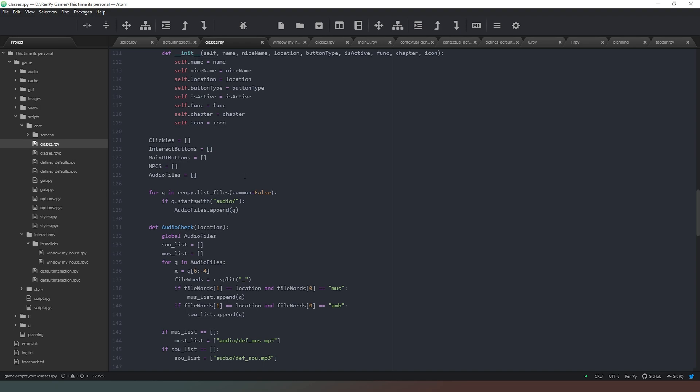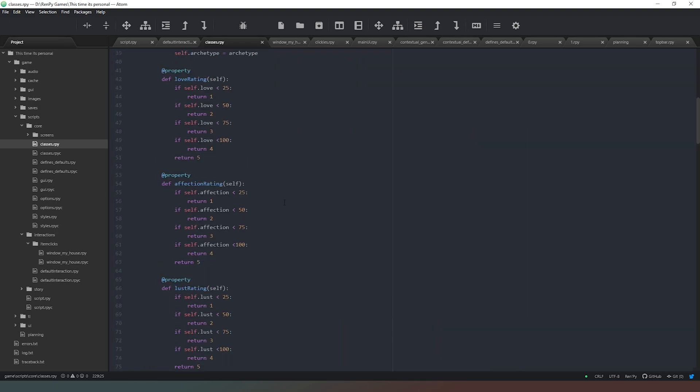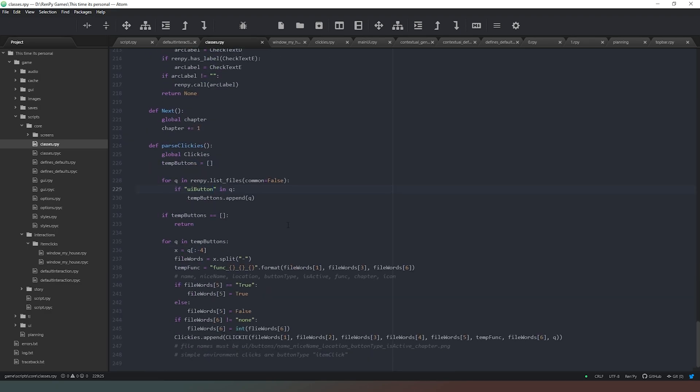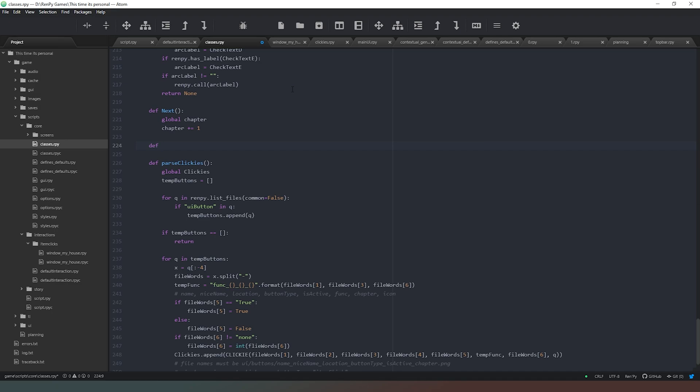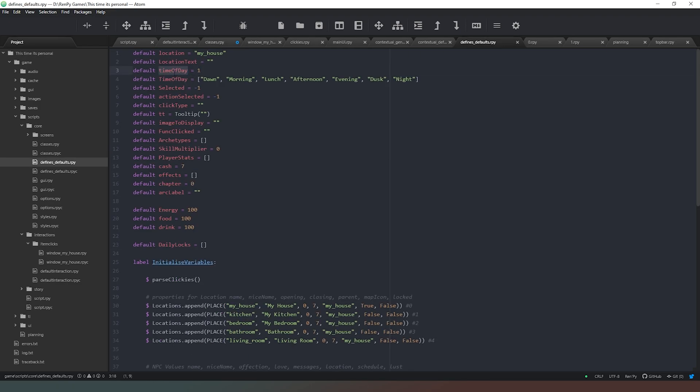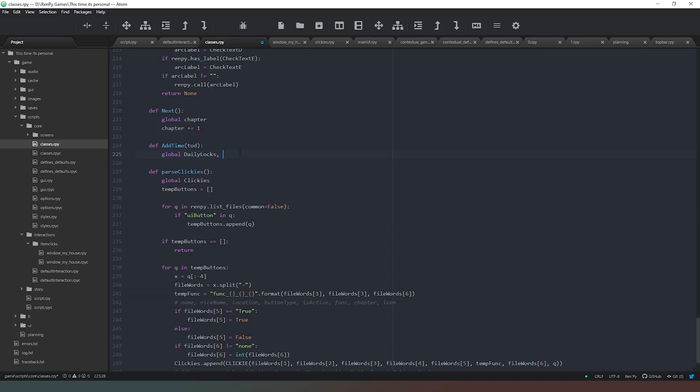Coming back into our classes, we don't actually have a property for advancing time — it would not be the first time I've overlooked something and rewritten code I've already done. We have a 'next' which moves on our chapter, but we don't have an 'add_time'. So I'm going to add an 'add_time' function that takes a number input telling us how many times of day to skip — we'll call the parameter TOD. We need to access our global variables: daily_locks and time_of_day.